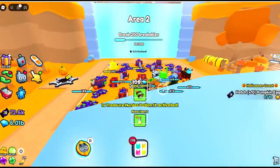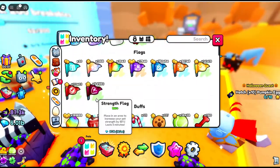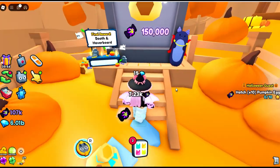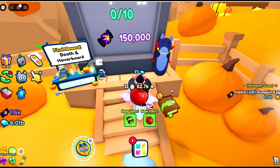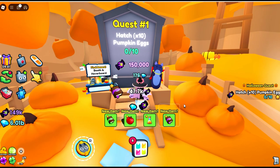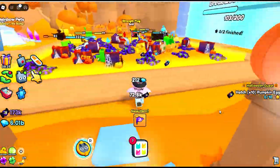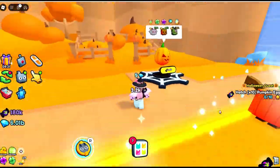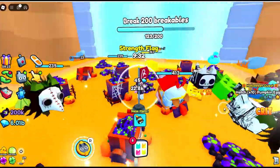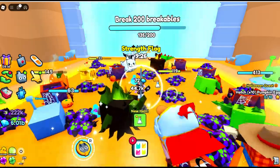The first task is to break 200 breakables — that shouldn't be too hard. We'll stick down a strength flag. What is this? We've got quests to get the hoverboard — look at the hoverboard, it is so cute! We have to hatch ten pumpkin eggs. They give you a rundown on the side of what your tasks are. I've got a feeling that after the breakables I'll need to hatch some eggs, so once we're waiting I'm going to pull up the dev blog.